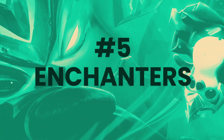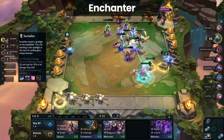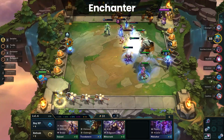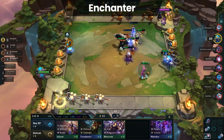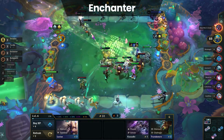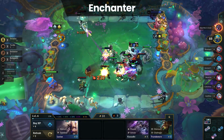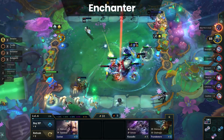Kicking off our top 5, we have Enchanters coming in at number 5. Just calling the composition 'Enchanters' is a bit vague, but the reason is that Enchanter boards have a lot of flexibility. Before we get into what an Enchanter board is, let's first discuss the 12.9 patch. That patch brought in a ton of changes, but there are a few highly impactful adjustments. First off, the new egg system means players get a free Tome of Traits, which helps a lot with forcing certain synergies.